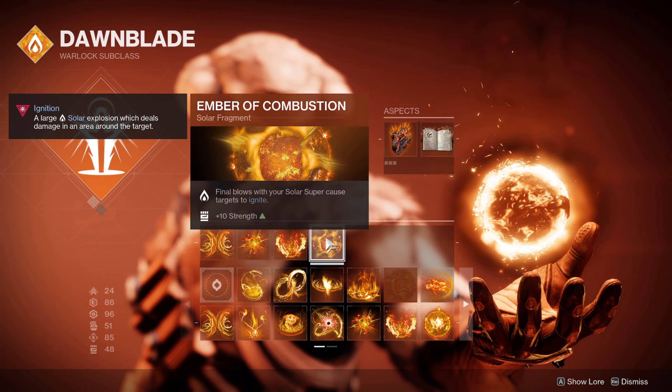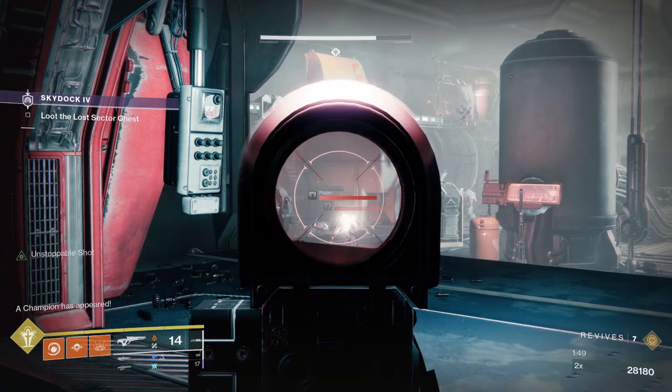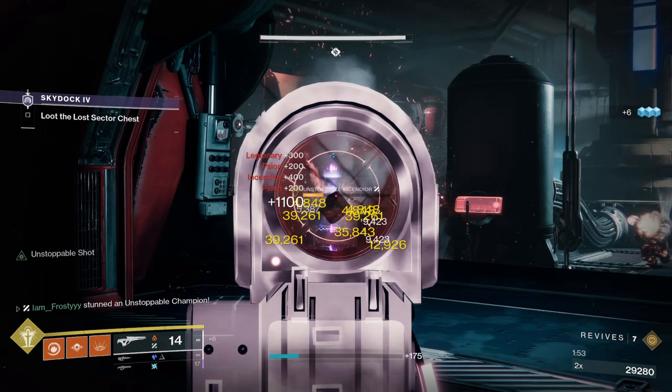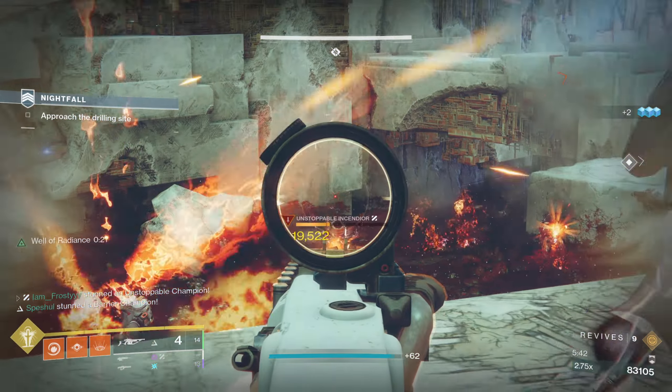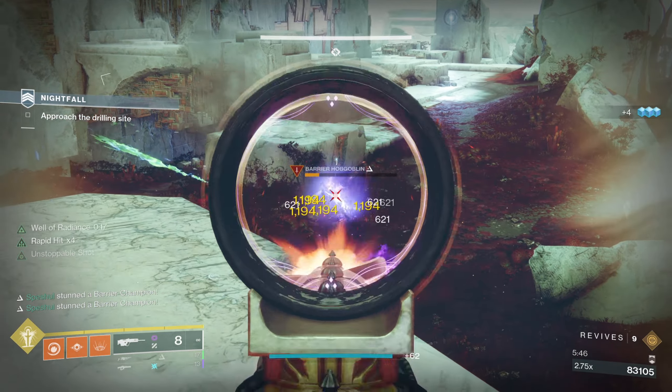Lastly, as an honorable mention is the fragment Ember of Combustion. It says final blows with your Solar Super cause targets to ignite, which is very powerful with all the other mods and fragments we're running here. This fragment also works with Well of Radiance, which is an excellent support super as many of you probably already know. The catch is you can only get targets to ignite if you use a solar weapon.